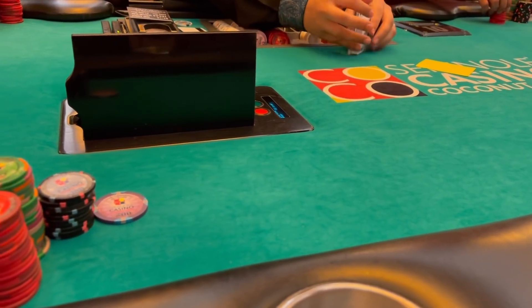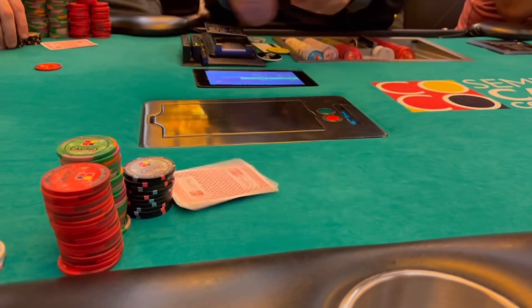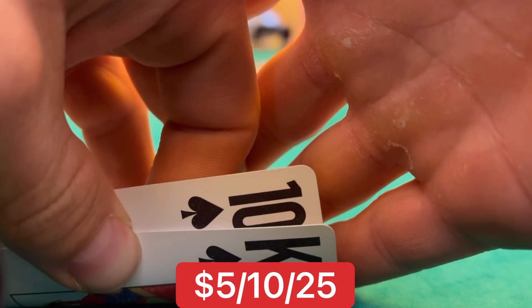After about a 20-minute wait we sit down with the 5-10 game. It starts off a little bit nitty, a little slow — nobody's really getting out of line too often. But after about an hour of chopping the blinds we decide to add a $25 mandatory straddle, and the game definitely starts picking up.